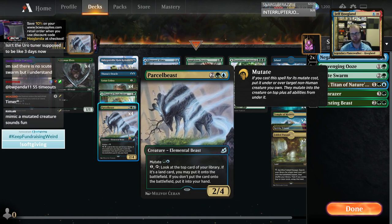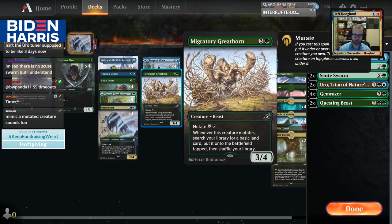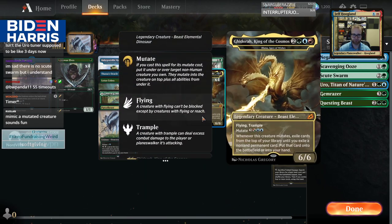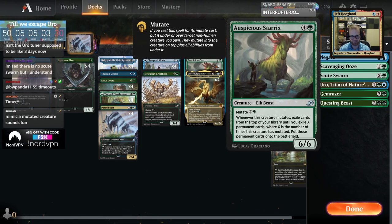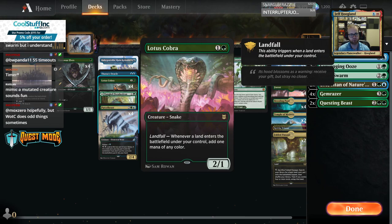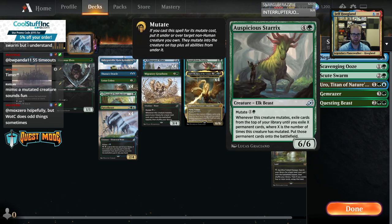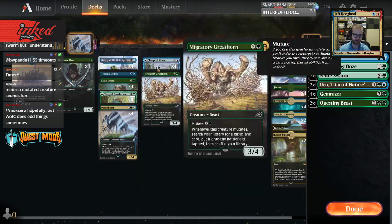When you mutate, you can put the mutated creature on top or under the bottom. We've got Parcel Beast, Migratory Greathorn, King of the Cosmos, and Sterix is kind of our combo enabler. Whenever this creature mutates, exile the top cards of your library until you exile X permanents, where X is the number of times this creature has mutated, then put those permanents onto the battlefield. With Lotus Cobra from the new set, you can draw a bunch of cards and make a bunch of mana.